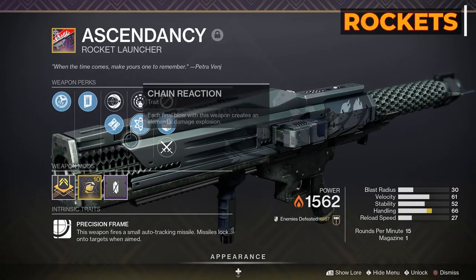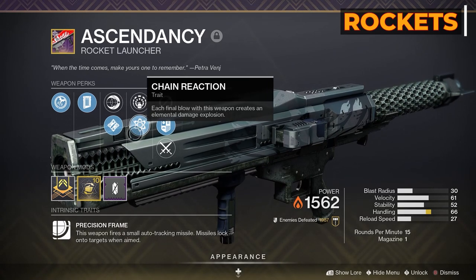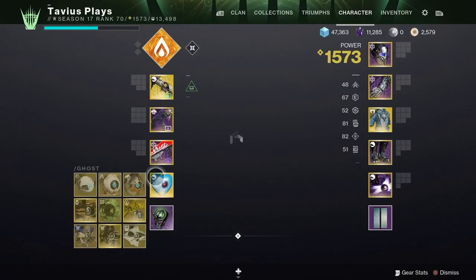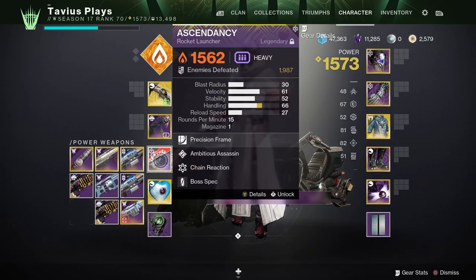For the heavy weapon, I'm using the Ascendancy Rocket Launcher from Season of the Lost with Ambitious Assassin and Chain Reaction — mostly because I'm going to be spamming grenades and Witherhoard on bosses, so the rockets will for the most part be used on adds, and Chain Reaction is great for that. A sword would also work great here if you'd like to plant your Well of Radiance directly on top of the boss.